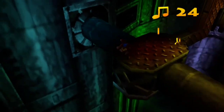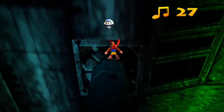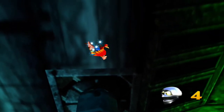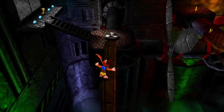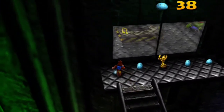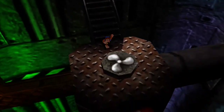Both sides have a Mumbo token. This side leads to a jiggy, but we need both sides, so give it a sec. Let's get that one up as well — that's a good place to enter from the back. It really helps us with the jiggy in this room.